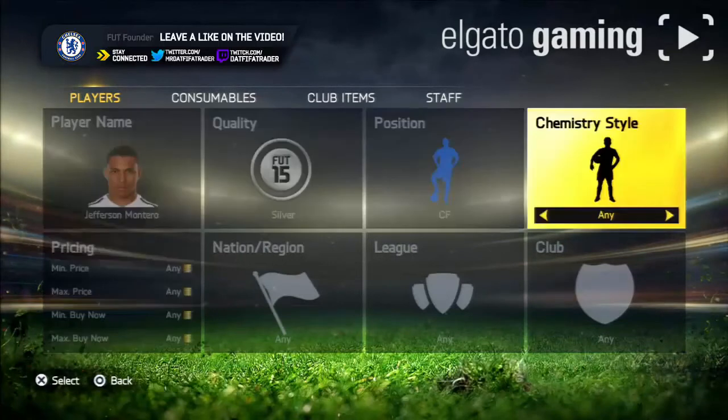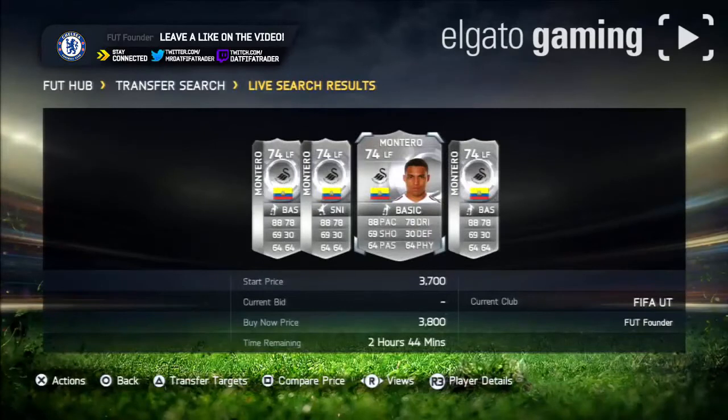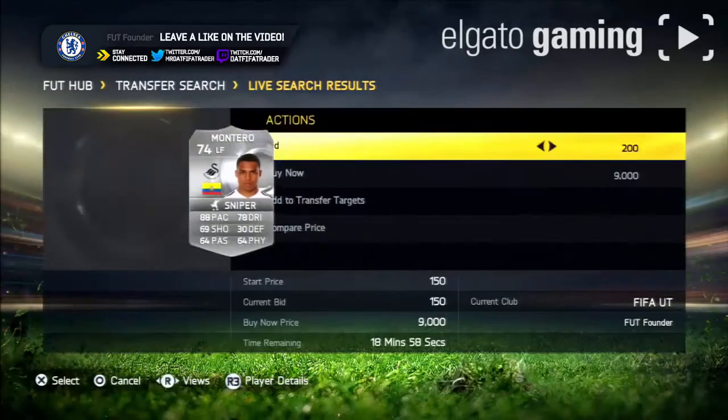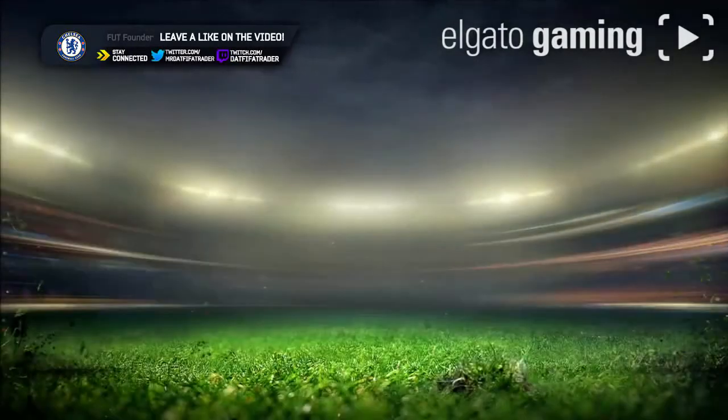Unless you're doing it in different positions — as you can see right here I'm going to do it in the left forward position. The cheapest buy now is 3.8k and the next cheapest is 6.4k. Right here I'm just going to throw a 1.1k bid on that one to see if I can win it and make myself a decent profit.